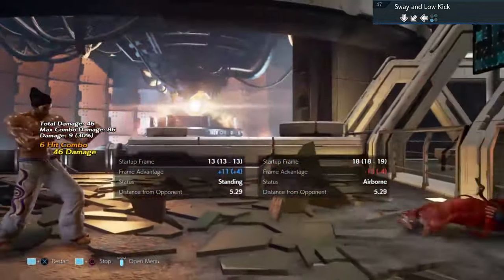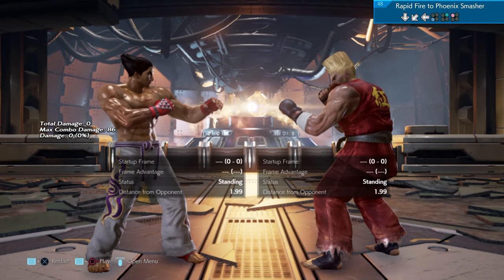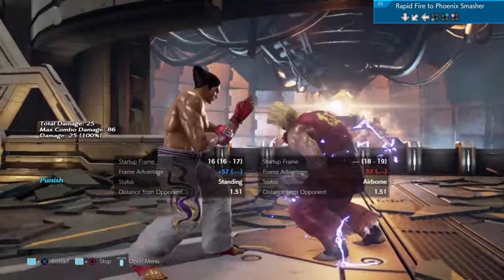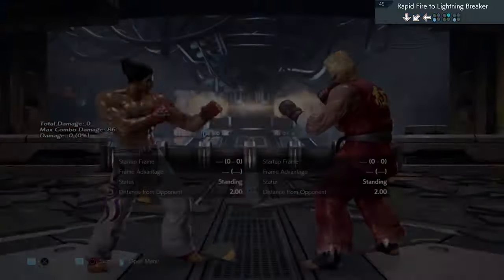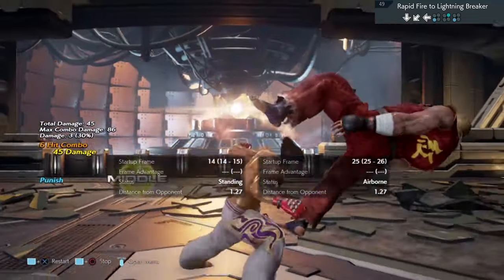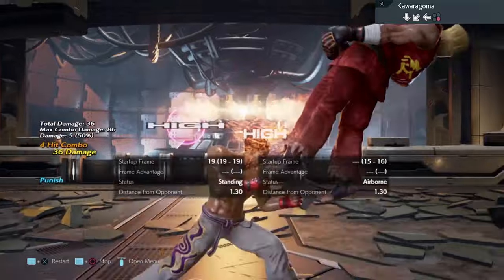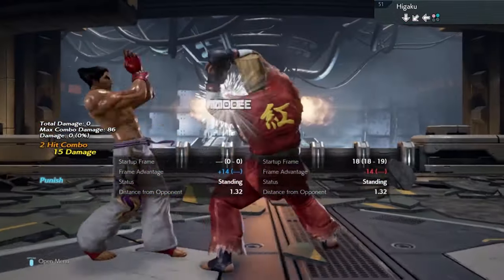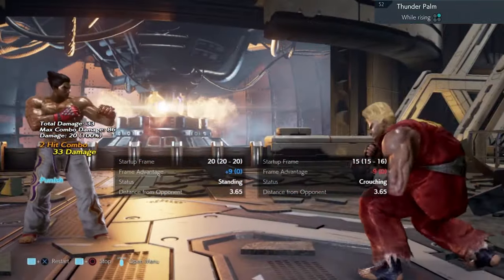Low parry. This move is abused a lot online. You have to block the low, block the mid, and duck the high — then punish with whilst rising 2. Back 1-2. Whilst rising 2.